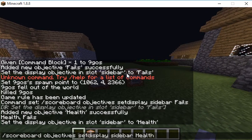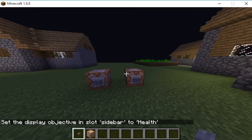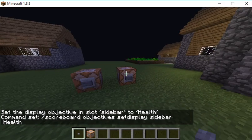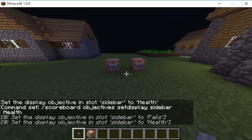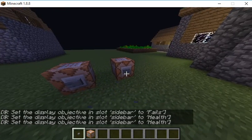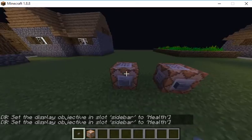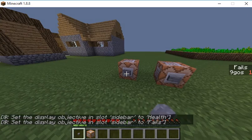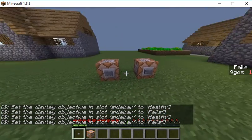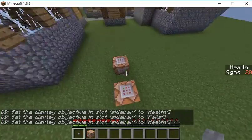So that might look a little strange — it just disappeared. Don't worry, we can Control C this, Control V — as you can see here, this will put out a death counter, right? And when you hit this it'll remove it, but that's not supposed to happen really. It works, guys — as you can see here it flips between fails and health.